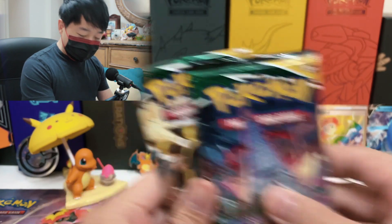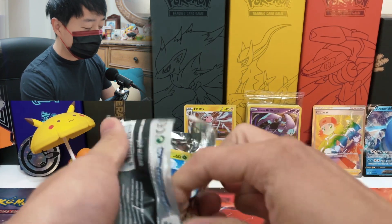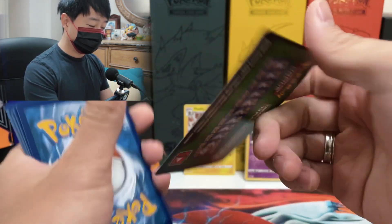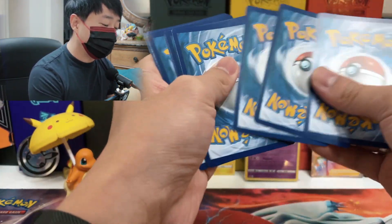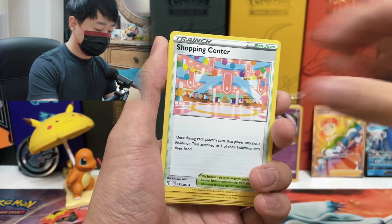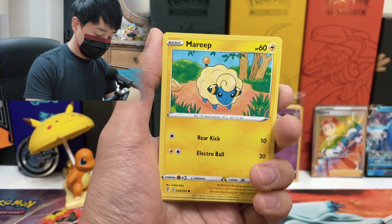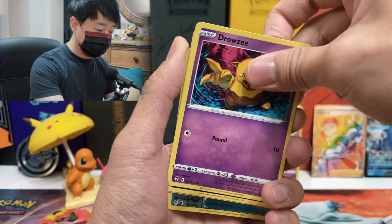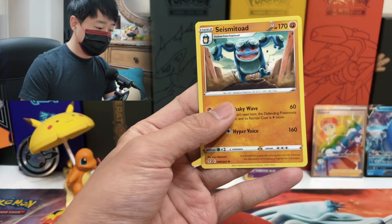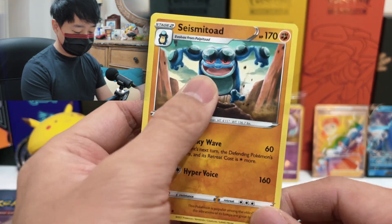Okay, we've got the last two booster packs. I feel like Evolving Skies and Fusion Strike are just so hard to get the alternate art card — all I want is an alternate art. This is a green code, second to last booster pack. We got Psychic Energy, Fletchinder, Shopping Center, Lanturn, Dwebble, Mareep, Drowzee, Scraggy, Phoebus, Rubber Gloves, and Seismitoad. Look at that scary face — the way it jumps!